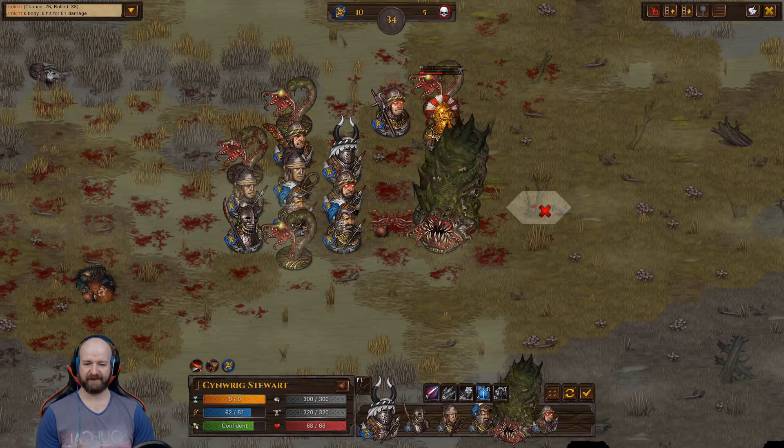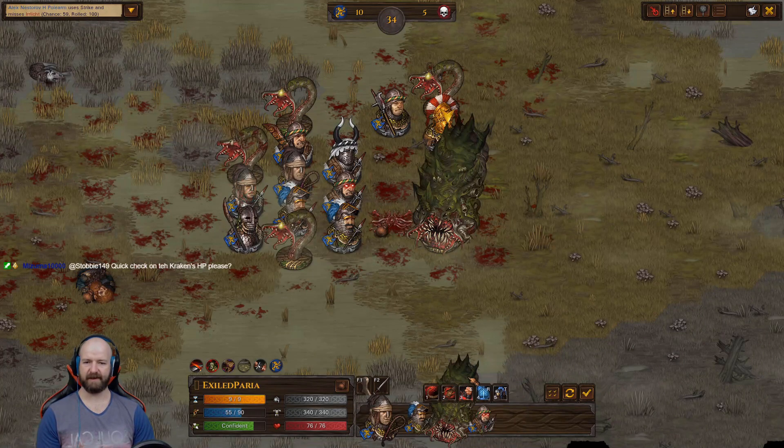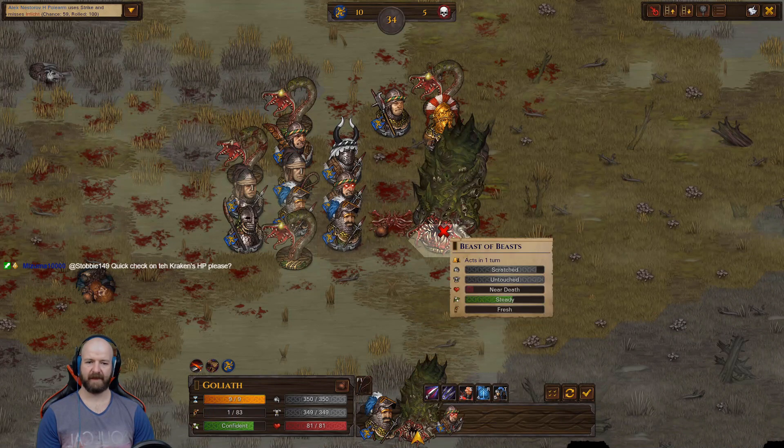I thought the witch hut fight was a grind. Good lord. That's not a grind. This is a grind. Very low — I would think four or five more tentacles.